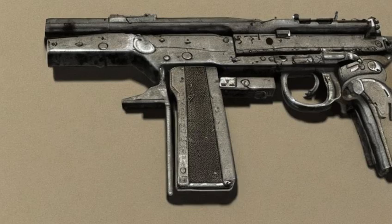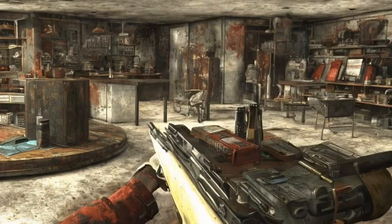Two individual rounds can be found at Commonwealth Weaponry in Diamond City. One is on a metal shelf behind the counter, and the other is on a table inside Arturo's living quarters.